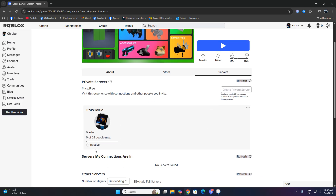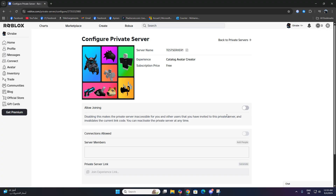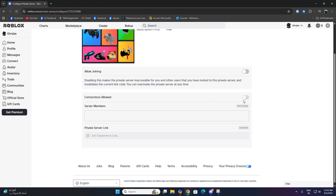To fix this, go to the top right corner of the server box and click configure. This opens up your server settings. Now in the settings, look for the option allow joining. Make sure you turn this on.